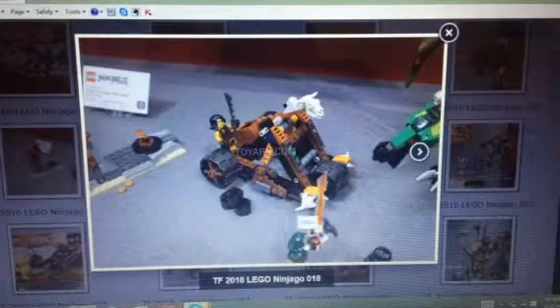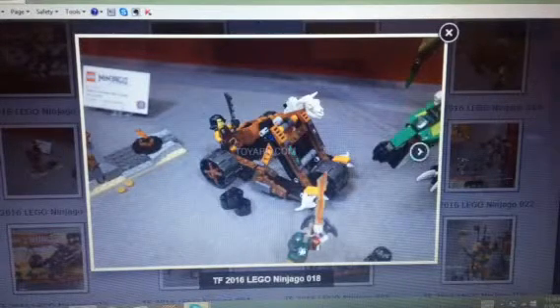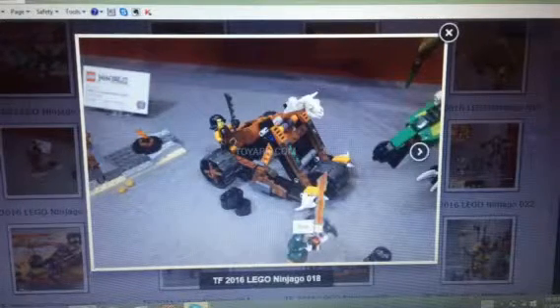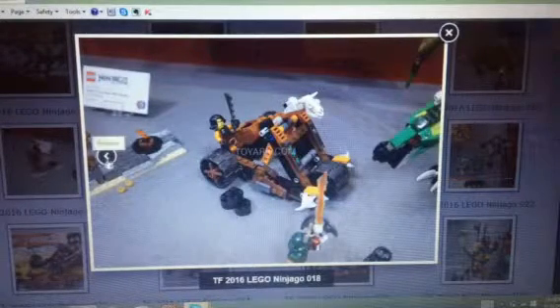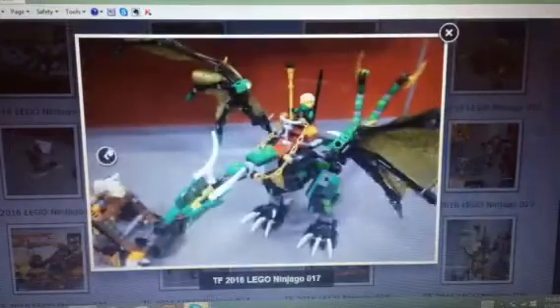We got Doubloon with Kai inside the sword. I'm disappointed that Doubloon is not an exclusive figure — I really like him. He looks so good, he's my favorite minifigure in the whole Skybound theme. I don't know my favorite figure in Ninjago, but maybe close to that.